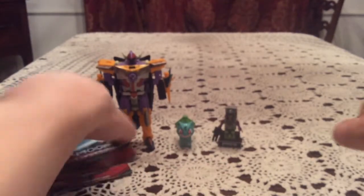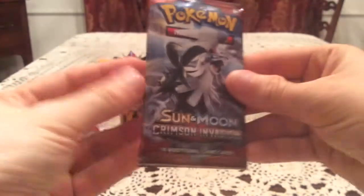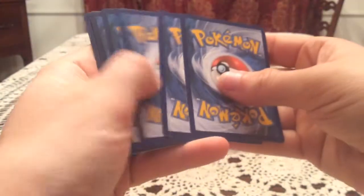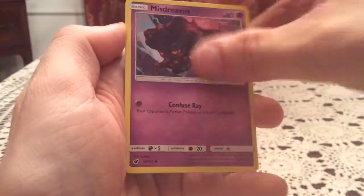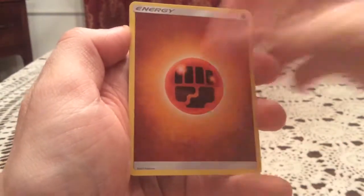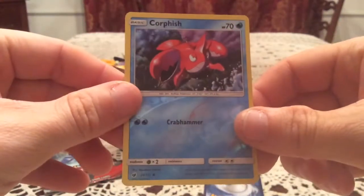Next up is the second Kartana artwork, and we have Silvally on the inside. The cards in this pack are: Jangmo-o, Pheromosa, Stufful, Misdreavus, Chimecho, Accelgor, Kakuna, and Lairon. The reverse is Corpish — fitting alongside the Crawdaunt from the last pack — but I do have this one already.